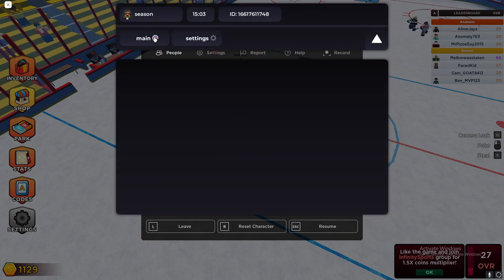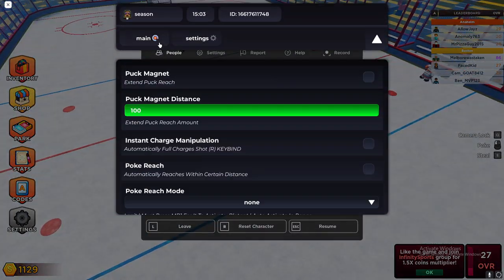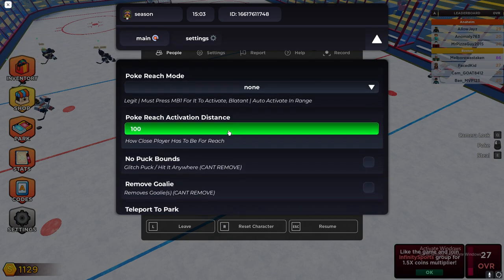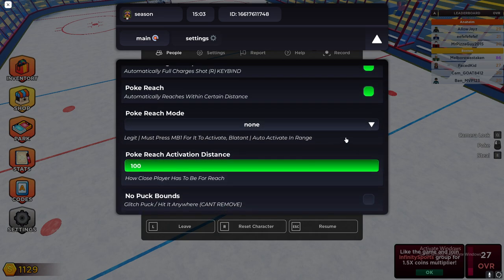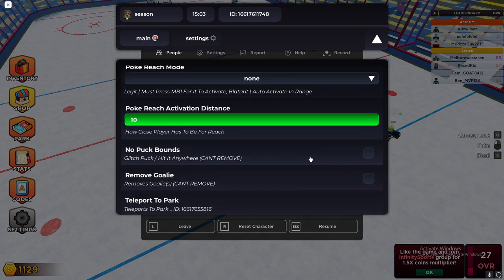So just choose Hockey Legends and then click load. As you see, it has some safety features and then it has the main features. Safety features are automatically enabled. The main features: we have the puck magnet set, instant charge manipulation — the math is being worked on but it does work — poke reach, and no puck rounds.